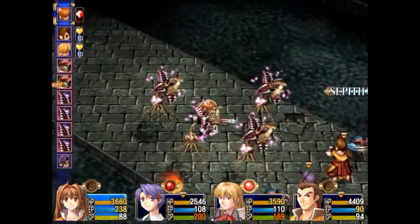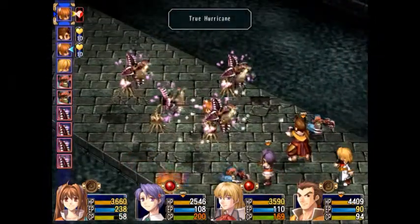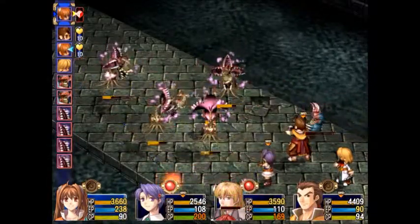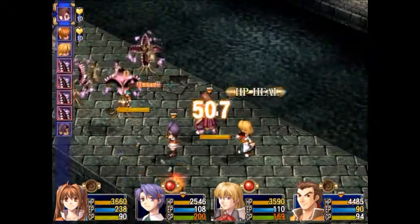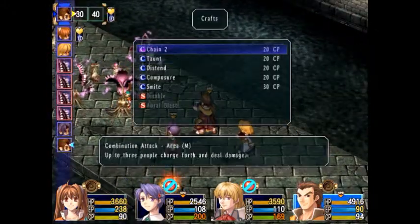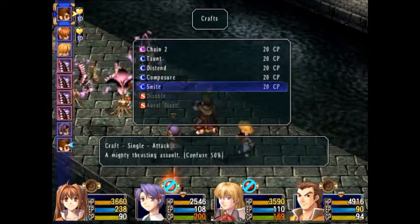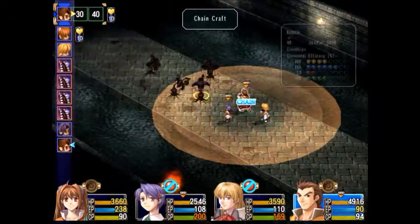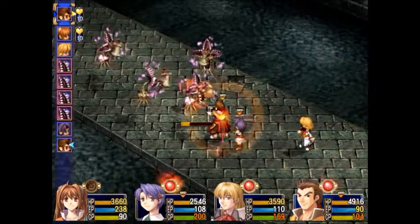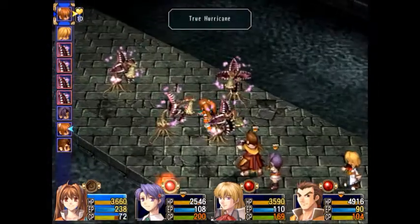Look at that! It's nice. And then again, with her True Hurricane, because everybody's weak to fire, basically just move her wherever you can hit the most and continue doing it to try to wipe the field of all the people that they try to summon. So I'm just going to have her just attack, because Estelle's going to blast them again with another True Hurricane.